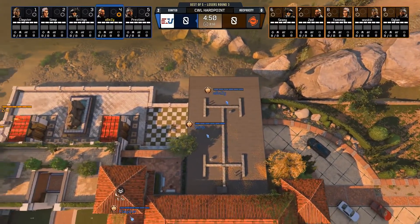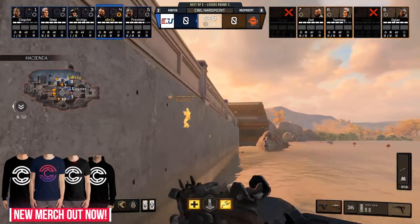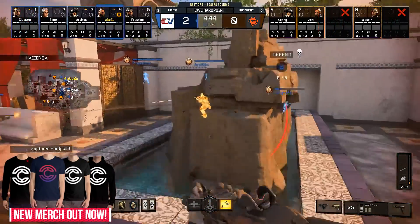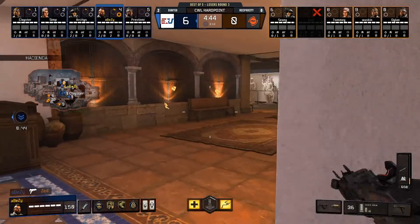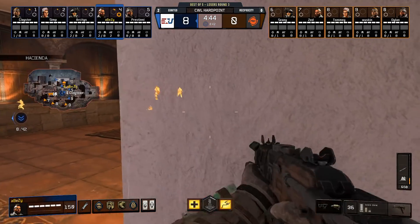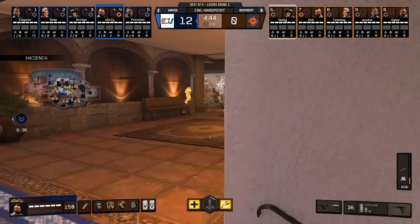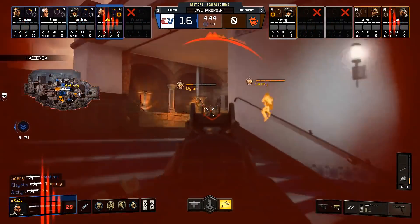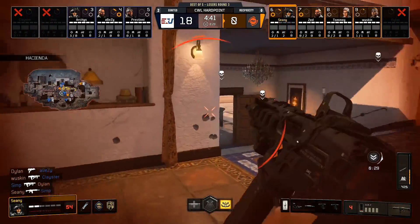Unfortunately for us and everybody watching at home, they're wrong as we get to see another map between these two titans. Here we go then, 2-1 in the series to E United. Early on it's gonna be all blue in the kill feed as E United start out strong, absolutely decimating the initial push from Reciprocity, turning into some early control in the first hardpoint. Shawnee managed to answer back though, but a great start from E United after Reciprocity's strong end to the last game.